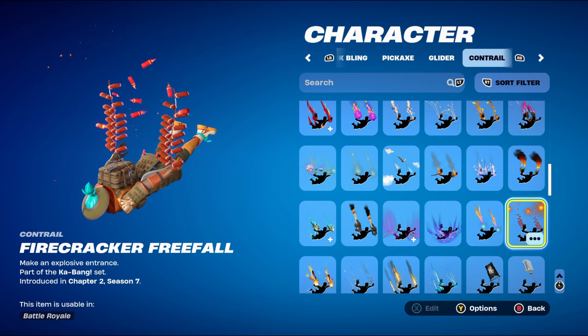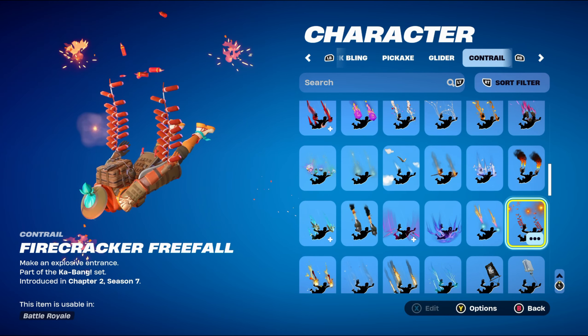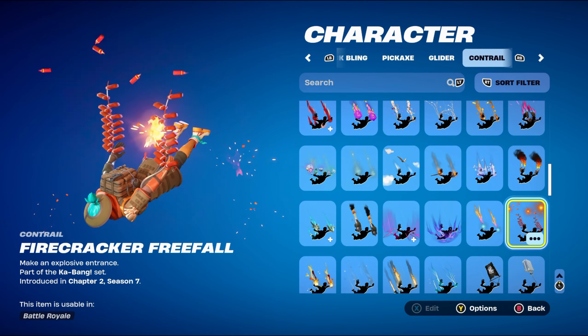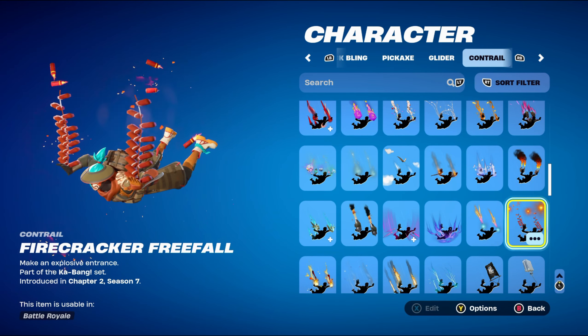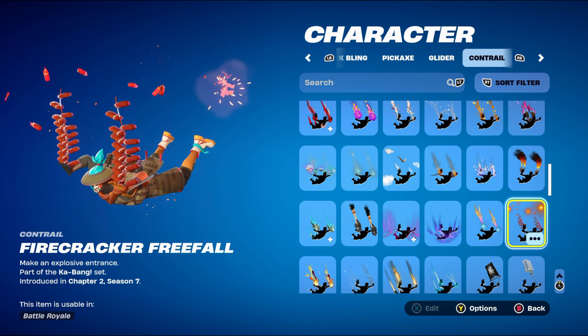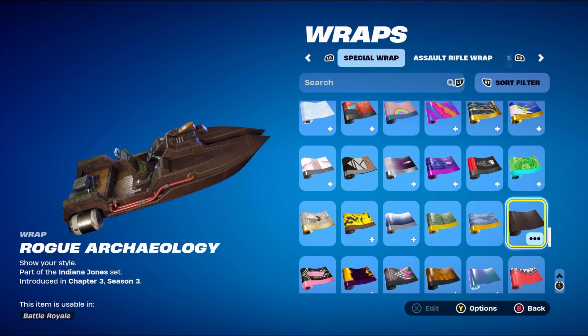The contrail is the Firecracker Freefall, part of the Kabang set, introduced in Chapter 2 Season 7. I'm pretty sure it's from the Battle Pass. It works very nicely with the dragon theme and also works nicely with the skin — the firecrackers pop when you're gliding down, which is pretty cool. The first weapon wrap is Rogue Archaeology, part of the Indiana Jones set, introduced in Chapter 3 Season 3's Battle Pass. It's a fully brown-themed weapon wrap, and Indiana Jones was the secret skin that season.